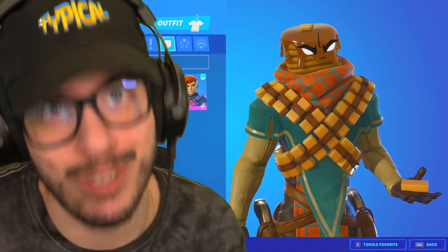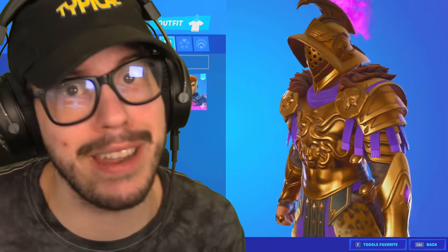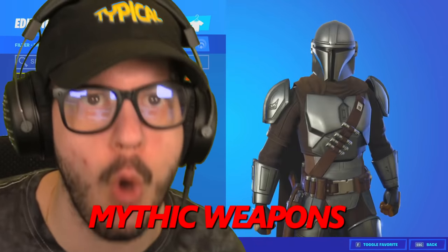Reese is gonna be gray weapons, Mancake green, Maeve is blue, purple will be anime girl Alexa, the gladiator Menace is gold, and finally if we get the Mandalorian it will be mythic weapons only.